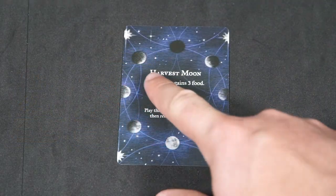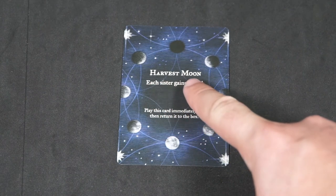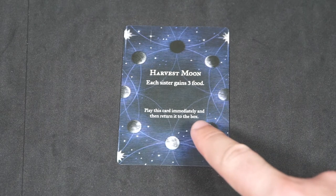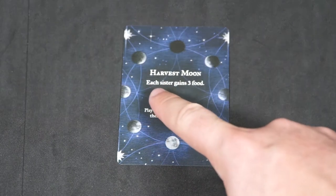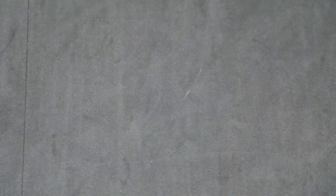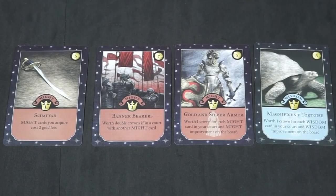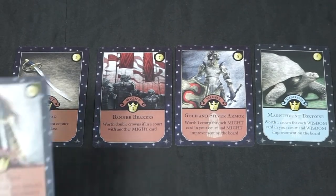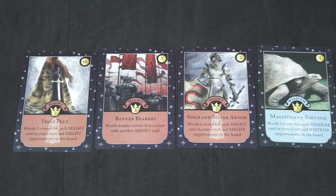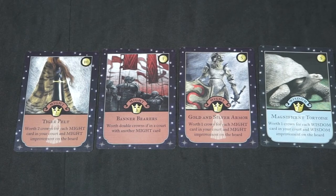The last card we will see is the moon card. Moon cards are events that occur immediately — all other play stops and the players must work together to resolve what is on the moon card. Once resolved, discard the moon card to the box and continue play from before the moon card. A couple things to be aware of: you can always replace a card in your court with another. The only card you cannot replace is an unwanted guest. The maximum court size is 7 cards, so it may be better to swap some out for higher crown cards before you get to the end game.